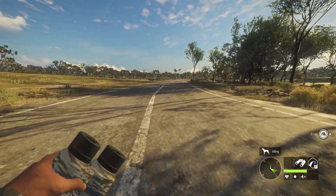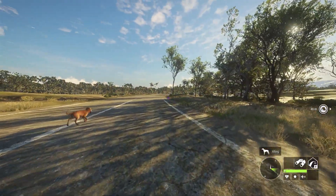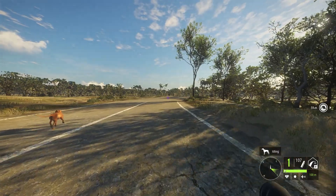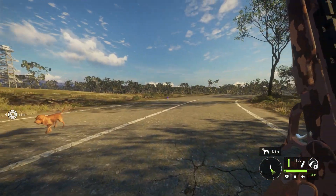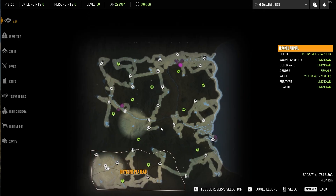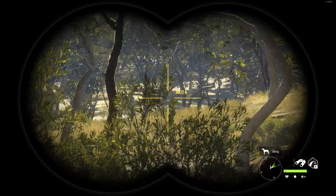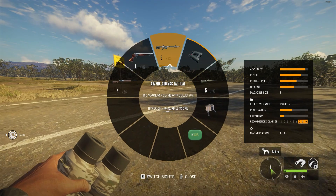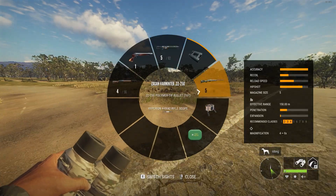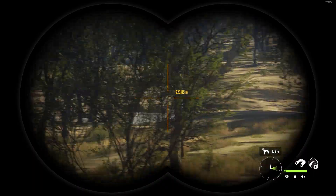Hello everyone, welcome back to Call of the Wild. Today I am taking out all of the new guns: the .300 AR, the 10 gauge shotgun semi-auto, and the new .45-70, out on the newest reserve in the game, Emerald Coast. I am currently in single player but I will be doing this hunt in multiplayer. These guns do not cover all of the recommended classes — there are still classes 2 and 3 that they don't cover, so I brought the .22-.250 as well. Let's go see what we can find.